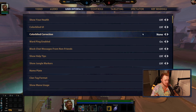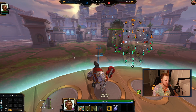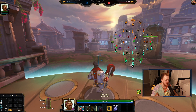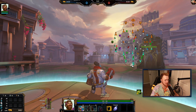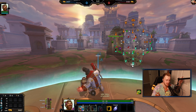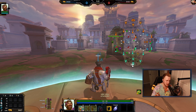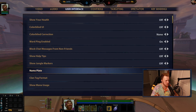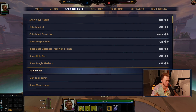Colorblind UI — I'm not colorblind, but I know some people think it's better to have one of these on. I can't remember which one it is, but one of them makes the enemy yellow and you blue or something like that. Ping, block chat messages — don't really care. Help tips off, jungle markers off. Also with nameplates: god name tag and player name show up on enemies — it's just another thing that gets in the way. I've seen Chiron hundreds of times, I know what he looks like, I don't need to see 'Chiron' above the god. Some people also turn it off because they feel like they play worse against someone they know.